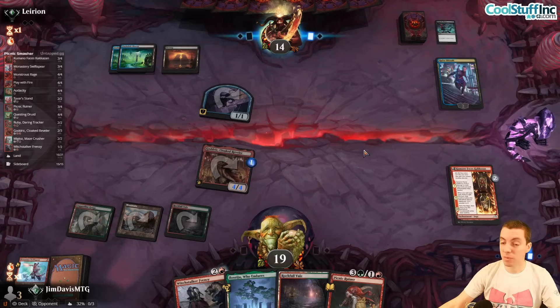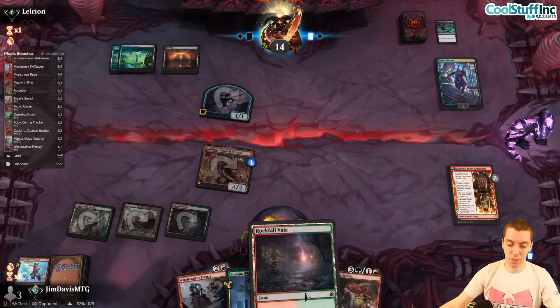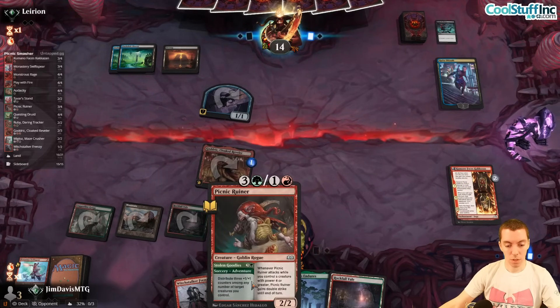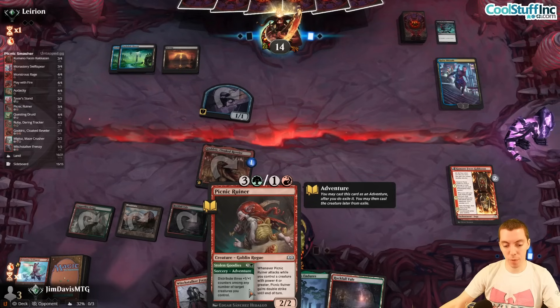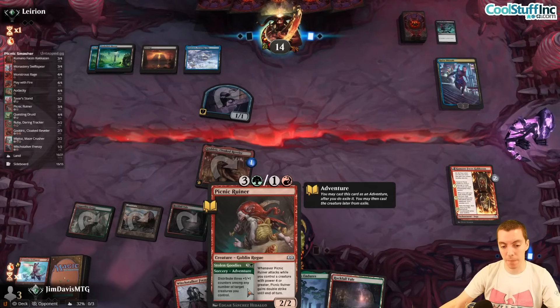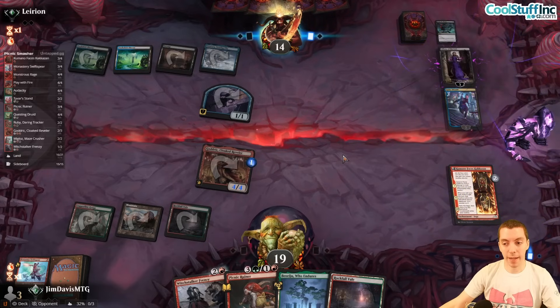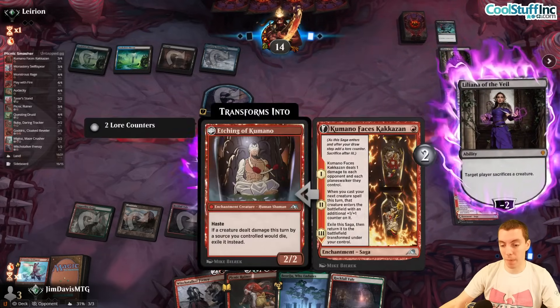We get the Kaido gun, which isn't ideal but is a little slow. Stolen Goodies should add three-plus counters — that's the plan B for this card. The goal was mostly just to play the Ruiner, but we're kind of flooded. They have the Liliana, which is bad — they get to edict us.